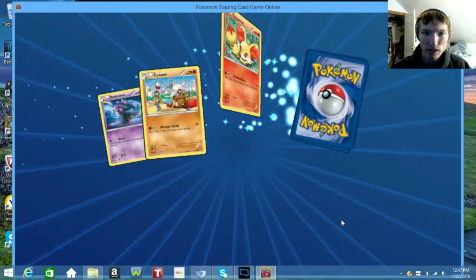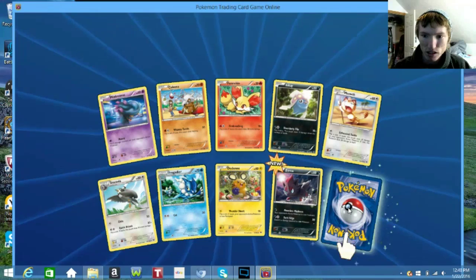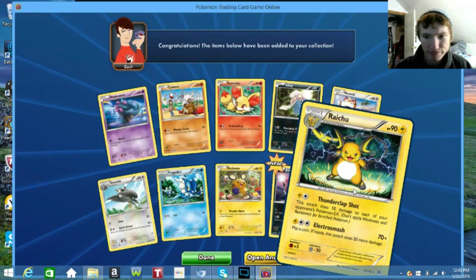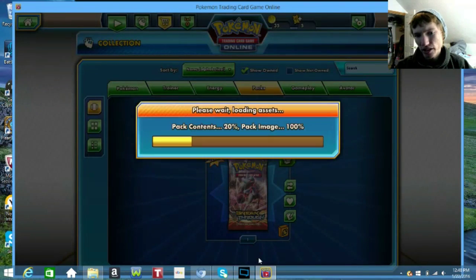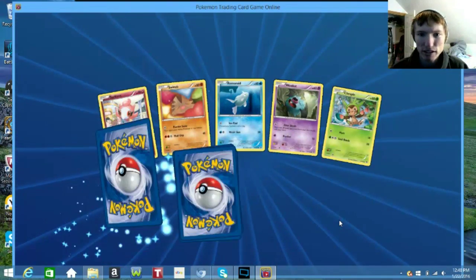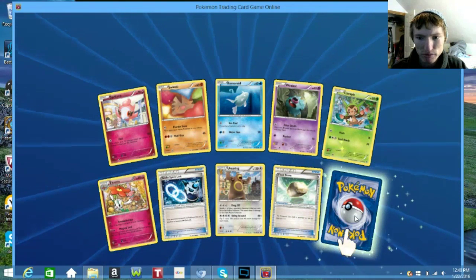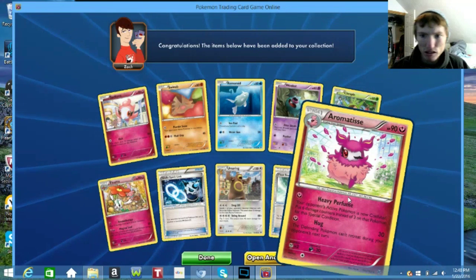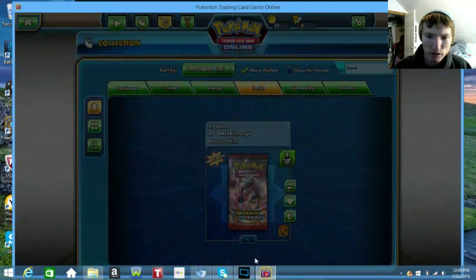For this rare — Raichu. Not bad. We do have a BREAK for Raichu, so maybe we'll get some use out of him. I haven't really made a Thunder deck yet. Then there's Aromatize — nothing too good. I think this is the last pack here, so hopefully we can get something good out of this pack.